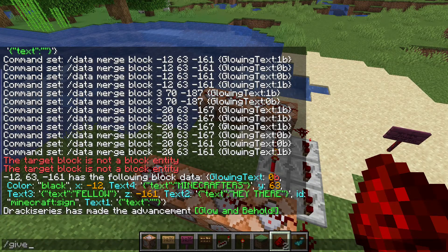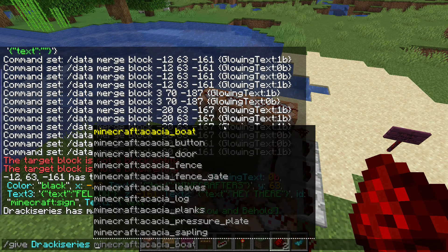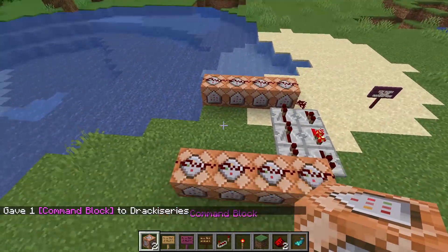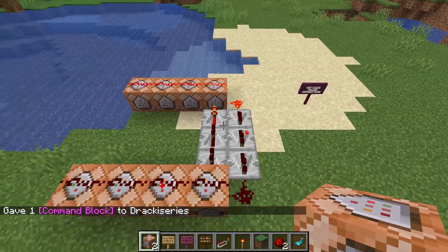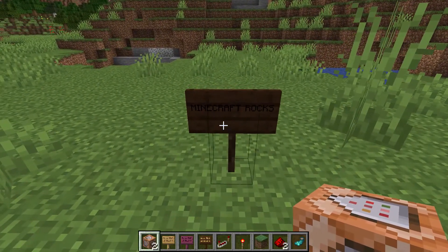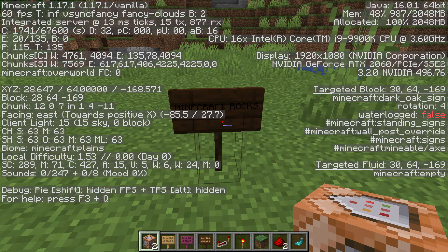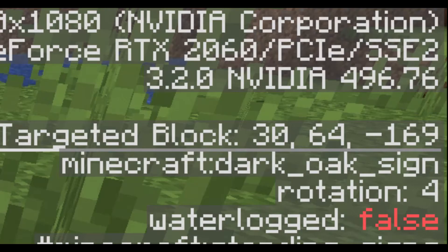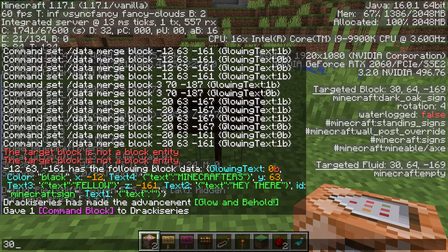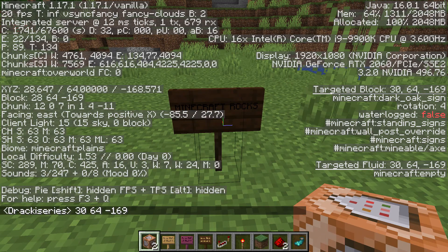If you haven't got a command block, just do /give, then your name, then minecraft:command_block in order to get one. Place them down. To animate that sign, we need to get the block position of the sign. On the right you've got 'targeted block' which will show three numbers — that is the block coordinate of the sign you are looking at. So I'm noting down: 30, 64, and -169.